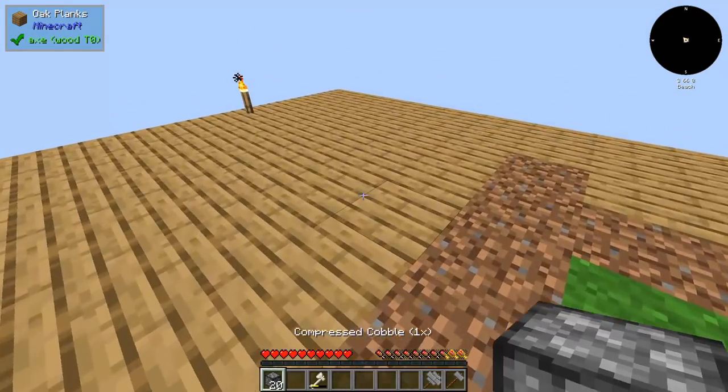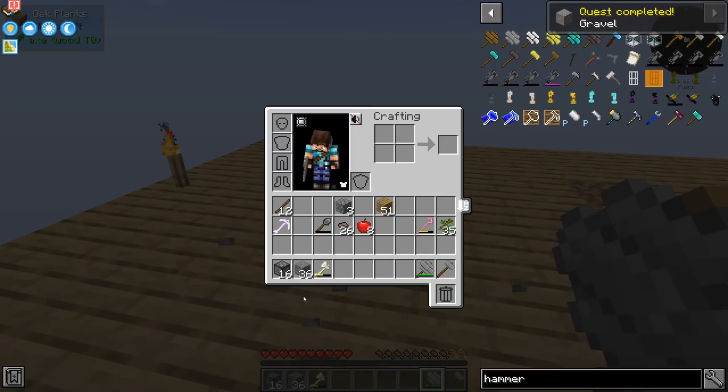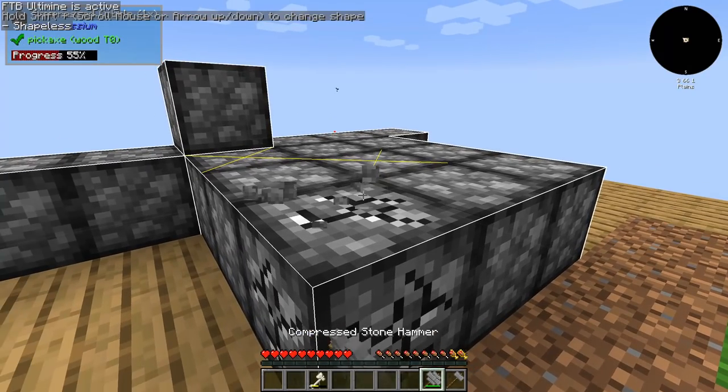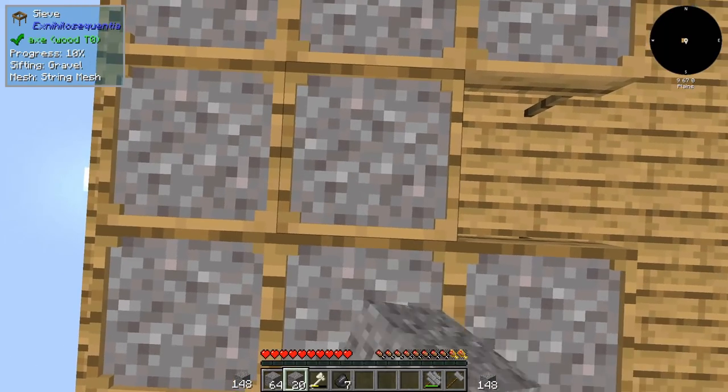What I basically want to see is that if we have compressed cobblestone, can we hammer it using this? Yes, we can — very good. That should actually save me a lot of time. And by the way, in this modpack, as of this version, there is no way of crafting flint using gravel. You have to sieve, which I think is the appropriate thing to do anyways.